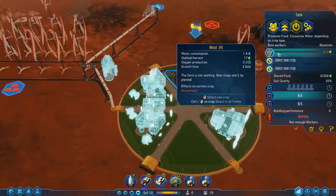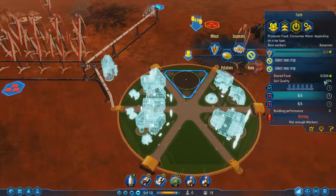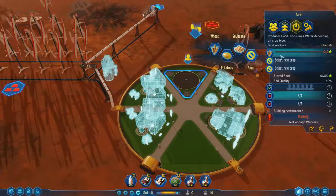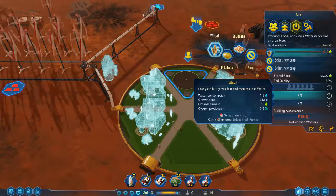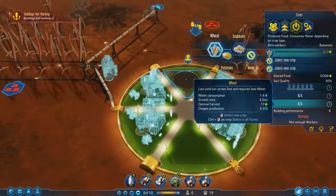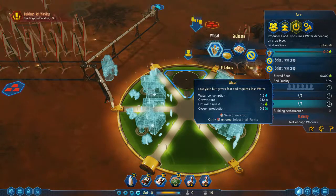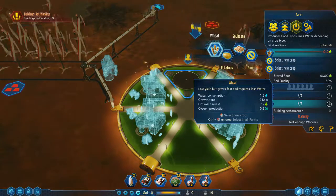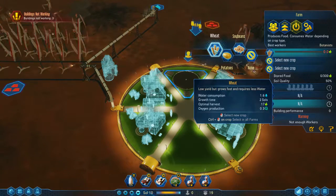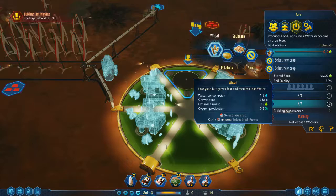Our farm comes with a set soil quality — always starts at 50%. Depending on what crop you grow, the soil quality takes effect. If you grow wheat, you'll get 17 food based off that 50%. It takes a little bit of water and two sols.